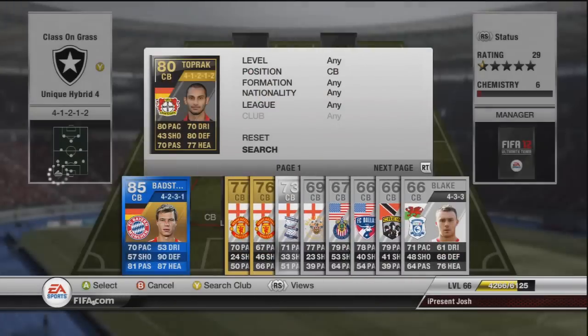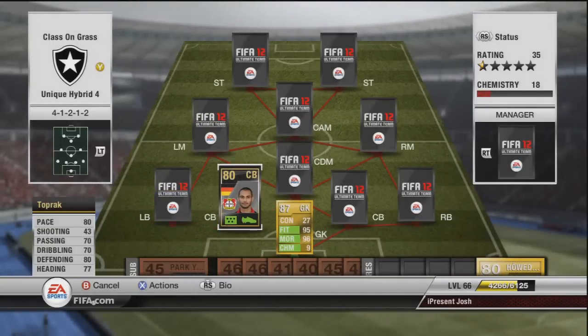Next player we have Toprak: 80 pace, 70 passing, 70 dribbling, 80 defending, 77 heading. This guy is an absolute monster for 80 pace — he seems a little faster than that. He is very, very defensive, good in the air, great at heading, and he costs around about 23,000 coins.